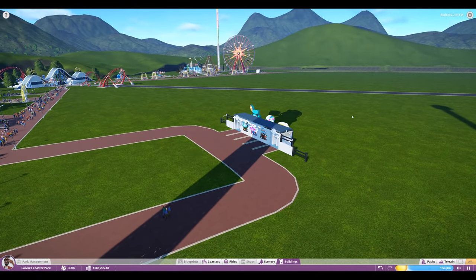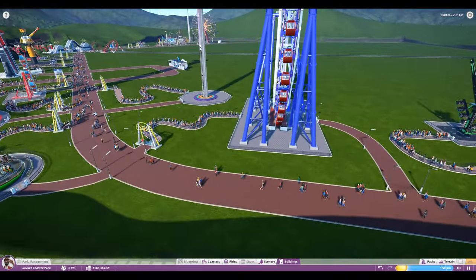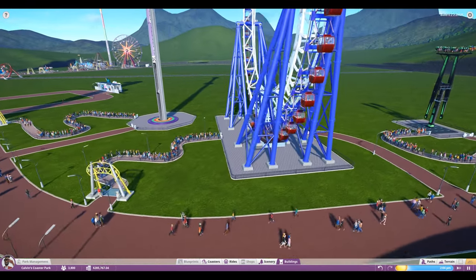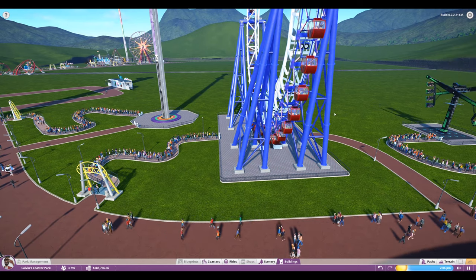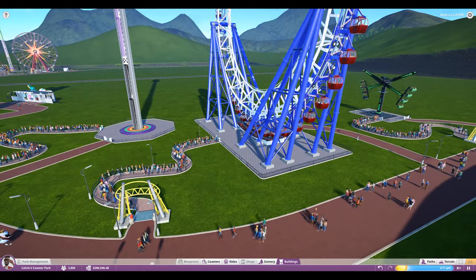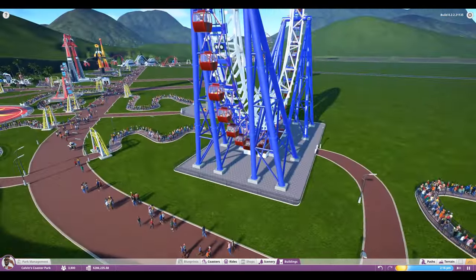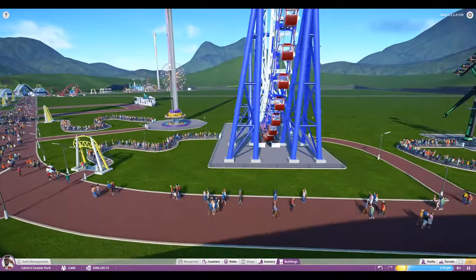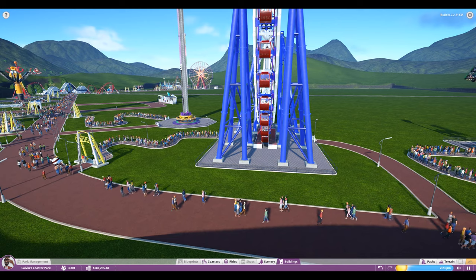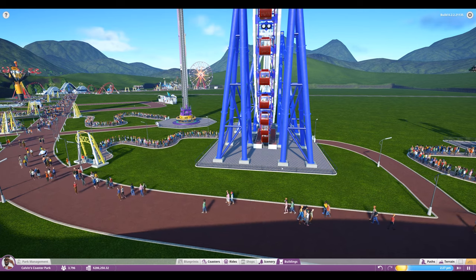Tip number three: watch your rides. Watch them right after you put them down and see how people get on and get off. Take this ride here — the entrance is here so the queue is perfect. But the exit is not in the best place. People get off on the right and on the left. The people on the right exit right there, no problem. But the people on the left come down by the entrance of the queue, walk all the way around, and walk all the way back out.